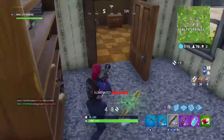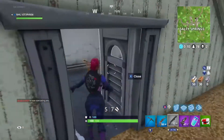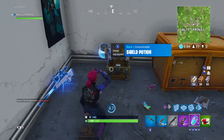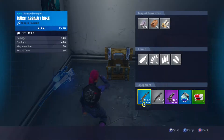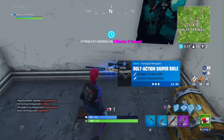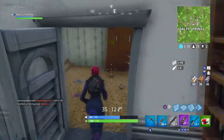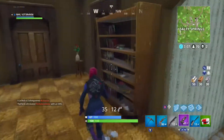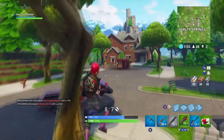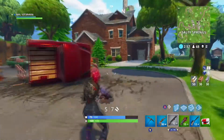You're seeing the gameplay here. Basically you want to go to populated areas. The most popular areas right now — as of recording this video — are Flush Factory, Tomato Town, Tilted Towers, Retail Row, Salty Springs, and Pleasant Park. Flush Factory is very popular right now because there's a challenge called 'search seven chests in Flush Factory.' It's a very easy challenge, but I'm not really going for challenges that much right now.